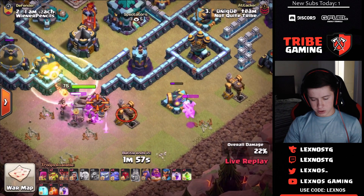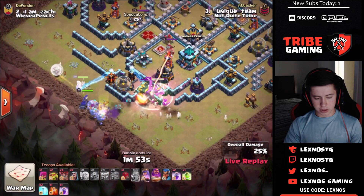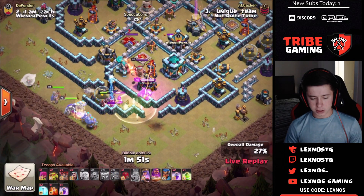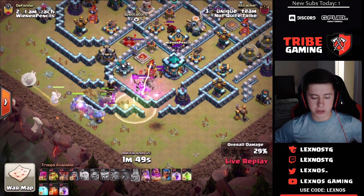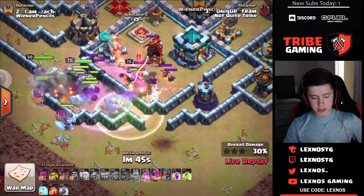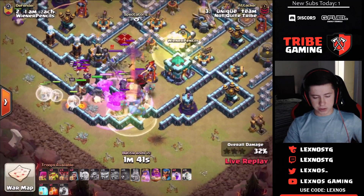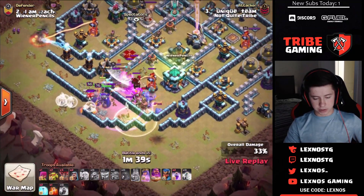Baby dragon needs to get one more shot off — yes, he does get the cannon perfectly. Now he's sending all the yetis and bowlers straight in. King's gonna get locked onto by that single target inferno super early and he's gonna die. Unfortunately headhunters in the CC might damage the queen, but the bowlers and yetis take them out right away, so those headhunters don't really get much value.